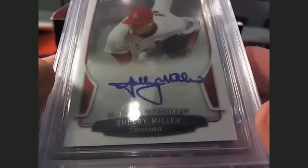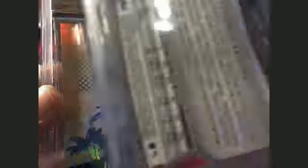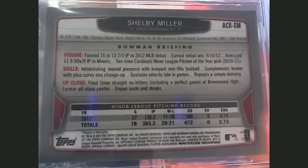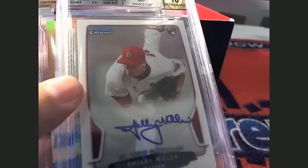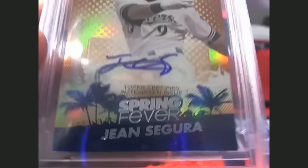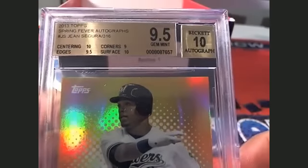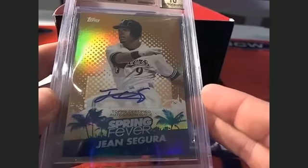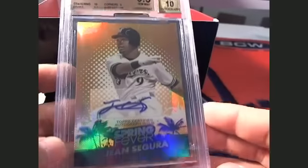John D., you're going to get a Shelby Miller — Bowman Chrome Shelby Miller auto, graded 9, going out to John D. Next up — wow, this is huge right here. The Spring Fever Juan Segura autograph, 9.5 Spring Fever autograph. That's real nice, man. That's pretty awesome — the Spring Fever. I love it. So that's John D., coming your way.